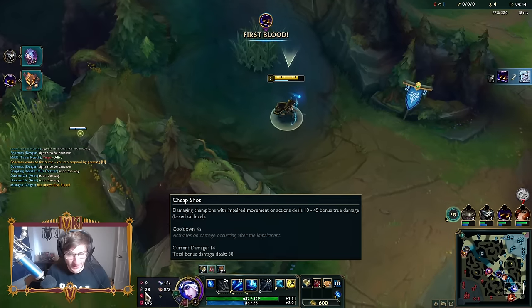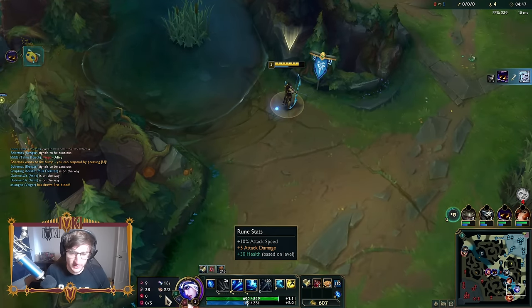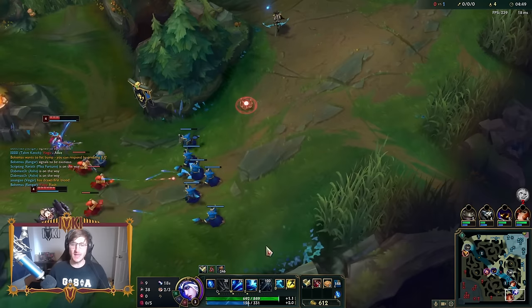Full runes: we got Hail of Blades, Cheap Shot, Zombie Ward, Ultimate Hunter, Approach Velocity, Biscuit Delivery, Attack Speed, AD, and Health.